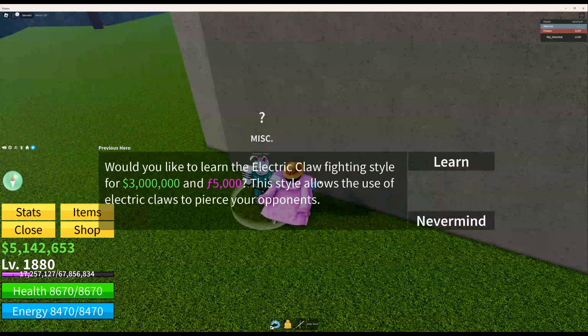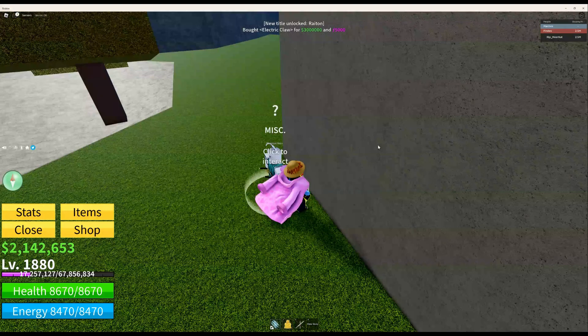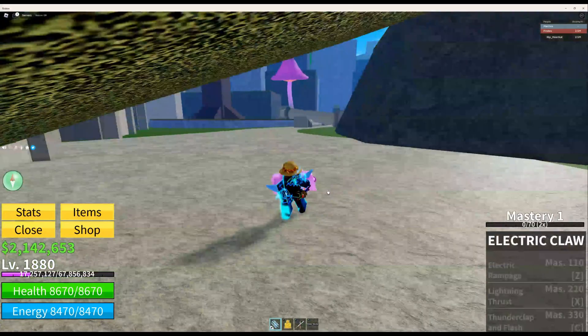It asks: 'Would you like to learn electric claw fighting style for 300 million belly and 5,000 frags?' To get electric claw you just need to have bought the electric fighting style in the first sea. You don't even need any mastery, just purchase it for 3 million belly and 5k frags. It also has three special skills, so let's learn this - and now we have electric claw!